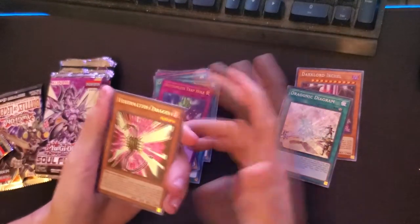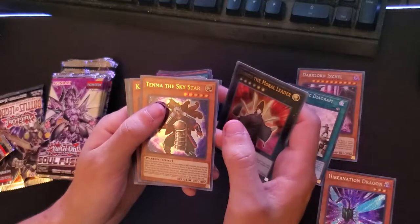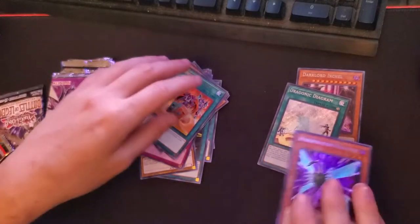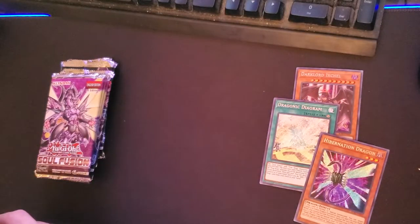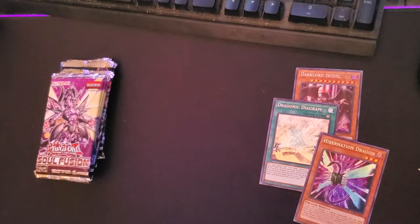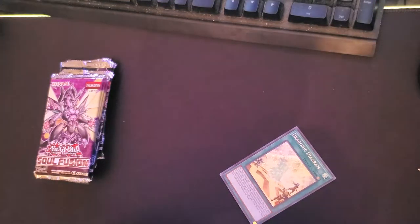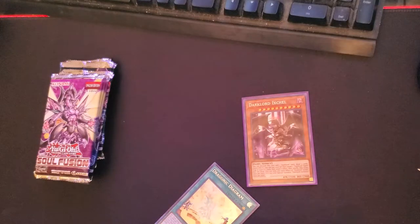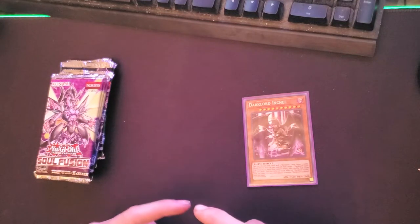Hibernation Dragon — so we just lost money. That's our secret rare: Nerito the Mortal Leader, Sky Star, Unity Star, and Cohort Contract. That does it for the Relentless Revenge Battles of Legend — really was hoping for a Cyber Emergency or a Solemn Judgment. Not upset though — got two decent cards: Dark Lord Ignil and Dragonic Diagram. About seven dollars pulled, probably spent about nine on the packs. Worth it to me because it was fun to open.